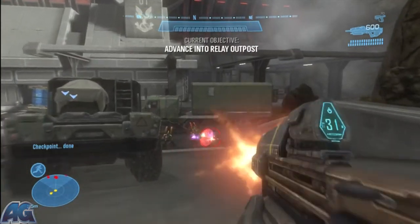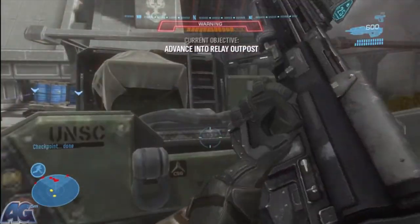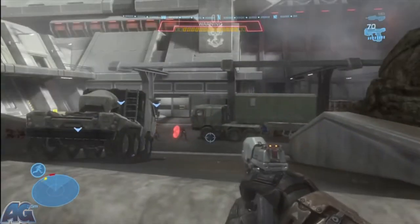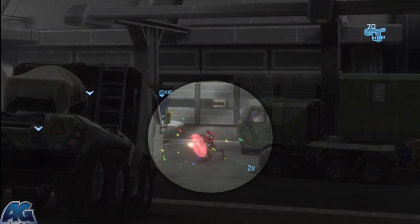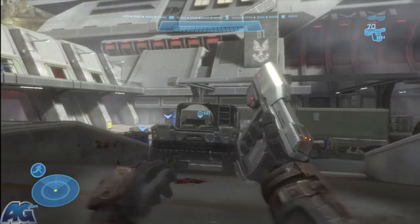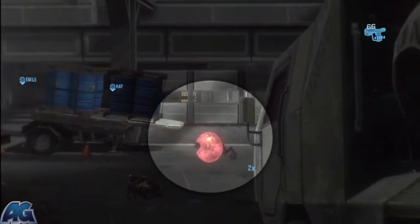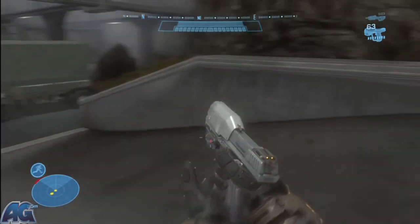Halo Reach! Legendary difficulty walkthrough for ArmageddonGaming.com. We gotta go into the Relay Outpost, and as you can see, we get dropped down in front of a bunch of Covenant Jackals, grunts — they're everywhere with red shields. Apparently red shields means they're fully charged in this game.